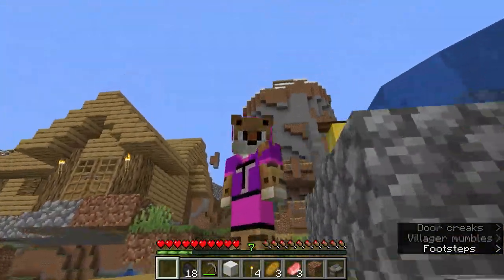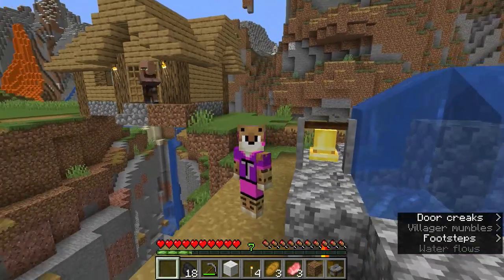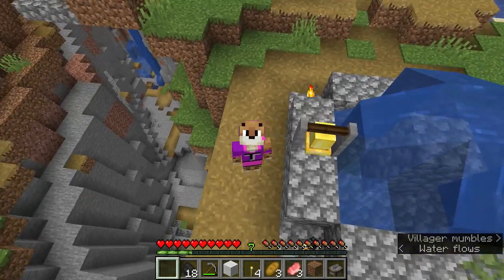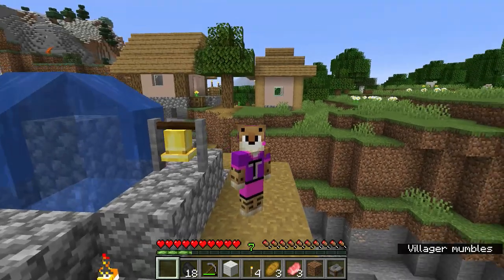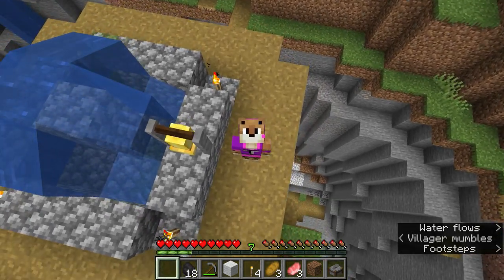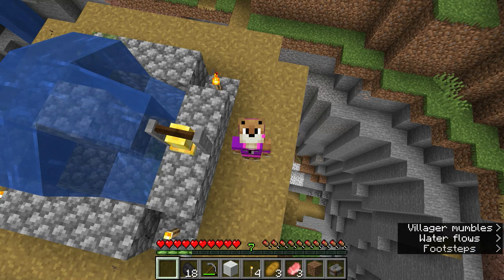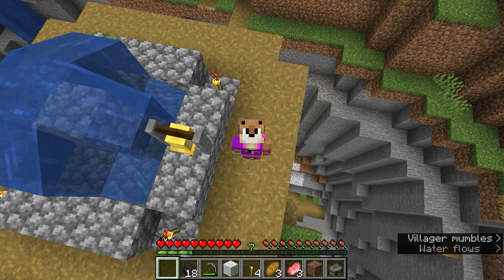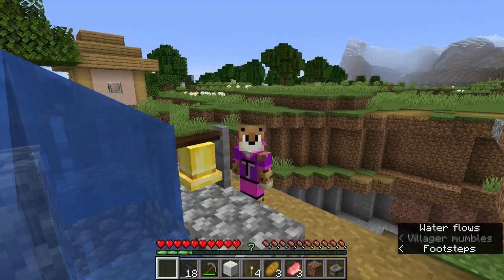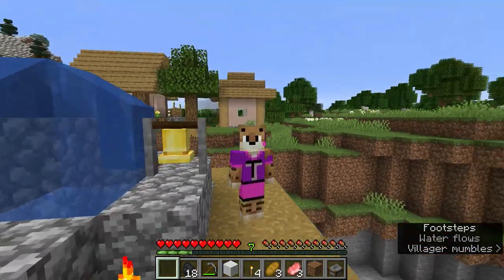Now that we've made our way down, let's talk about the town. Villages can be structured differently. This one happened to spawn right over a big ravine, which is great for the beginning of the game because there are so many materials found in a ravine. Down below you can see iron ore — that's the little speckled copper-colored stuff in the gray rock — and straight below is some coal. Those are great beginning materials, so this is actually a great spawn.